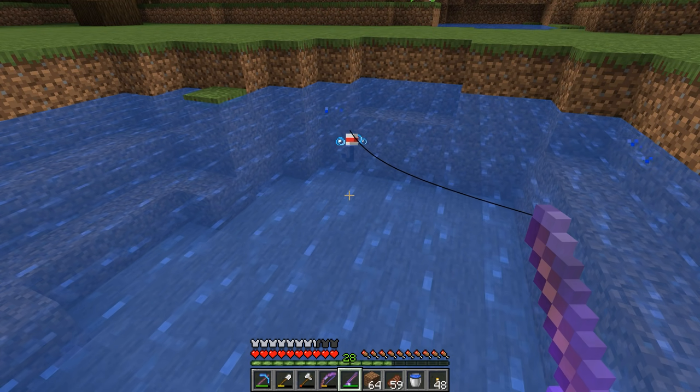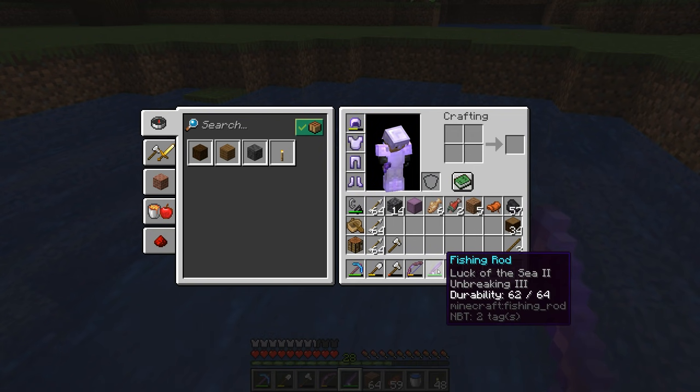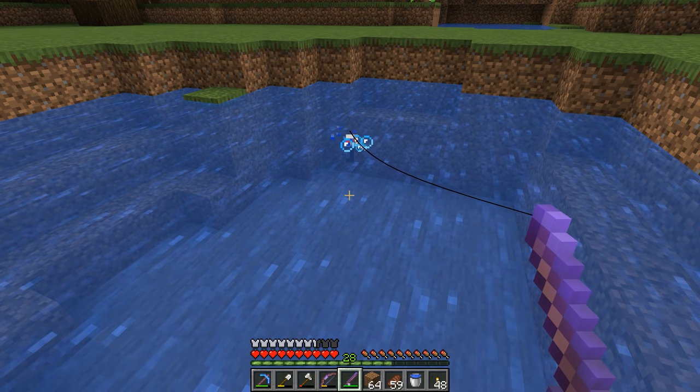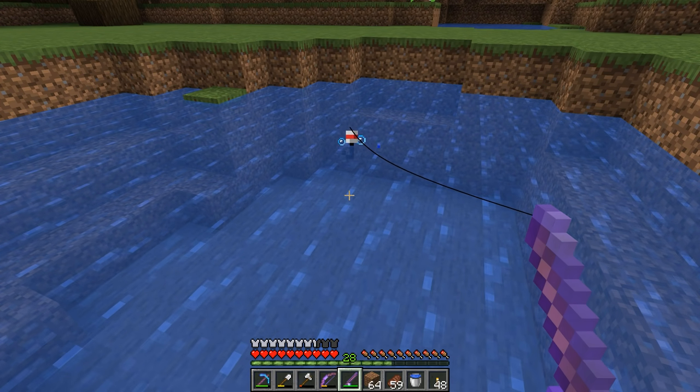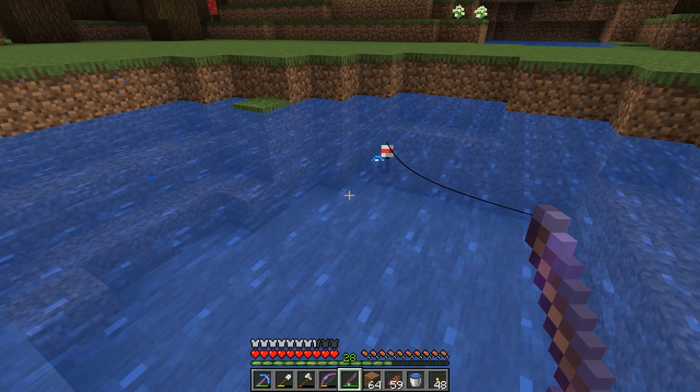So here we are fishing. I went ahead and made myself a Luck of the Sea 2 with Unbreaking 3 fishing rod — I just threw it into the enchantment table, saw Luck of the Sea 2, and I was like, score, let's go. It's not Luck of the Sea 3, but it's better than not having Luck of the Sea at all to get those treasure drops.